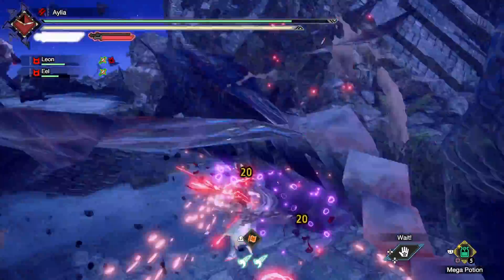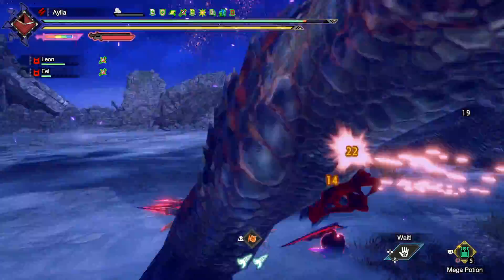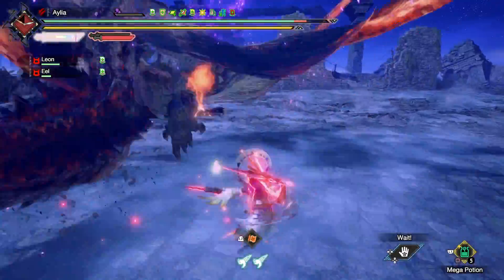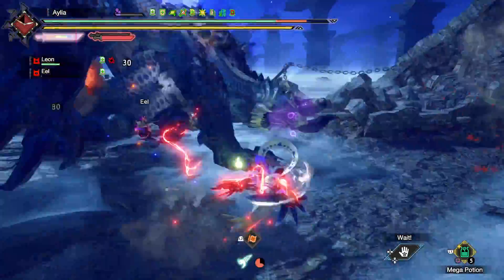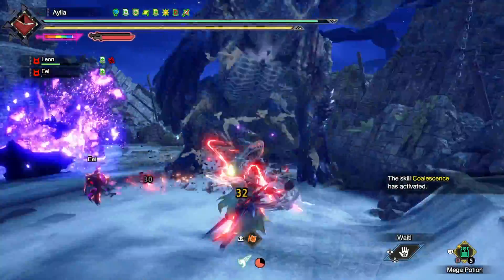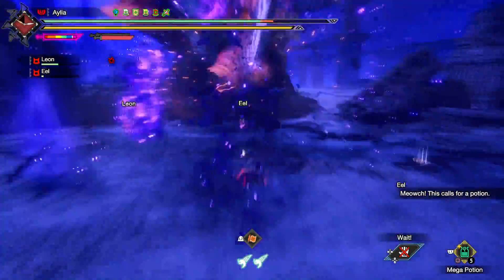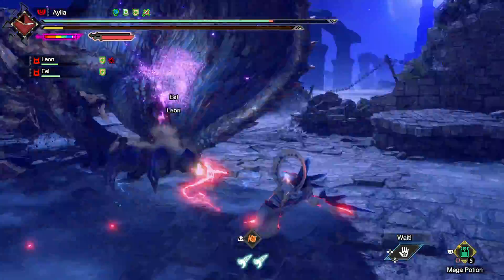I tried to make this happen back in base Rise by combining every stamina skill, but the issue was the damage was really terrible and even with every stamina skill you still couldn't do this for that long. So you really do need this infinite stamina — it is a blessing from our calamity storm god Amatsu.